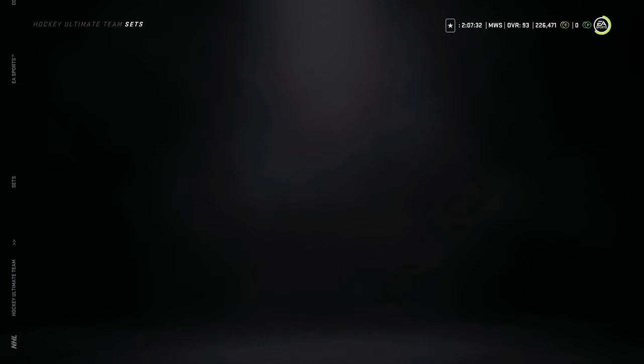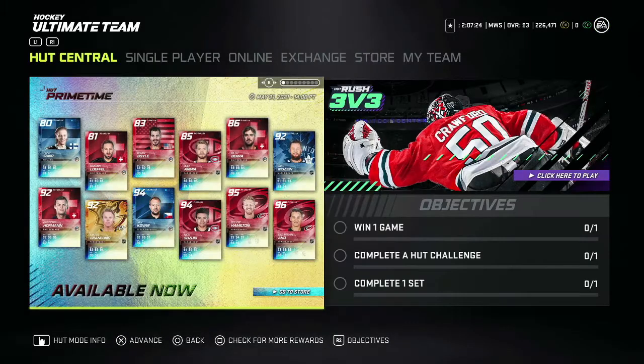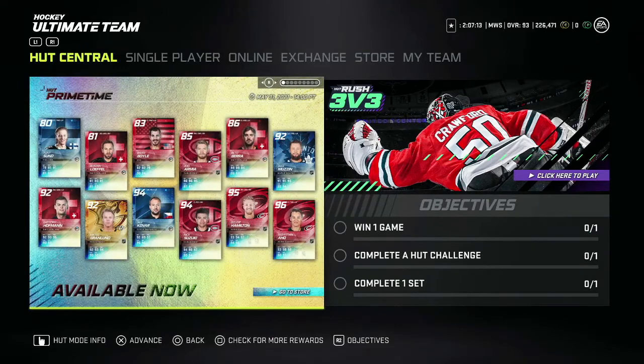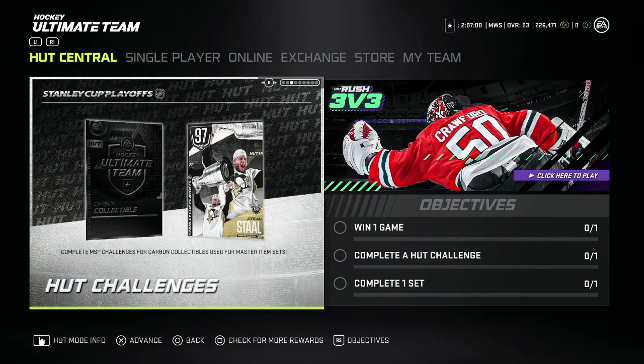Tell me guys what you think of these new cards — they're looking pretty good. Keep your eye out for the 96 Aho, the 95 Hamilton, 94 Suzuki, Kovar, and Grandlin could be a bit of a steal. Also watch Muzzin. That's today's content release — hope you all enjoyed it. Let me know down below if you're going to get any of the new 97s. Thanks for watching, have a good day!